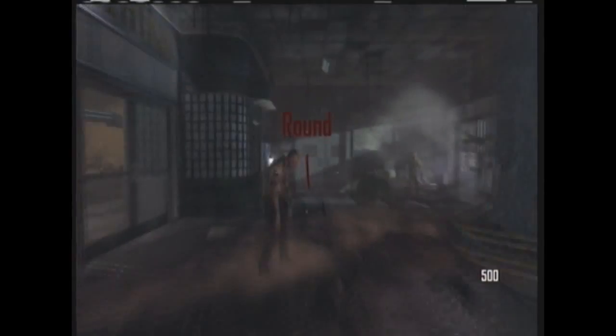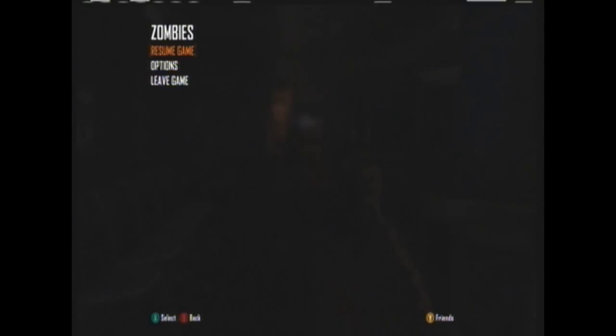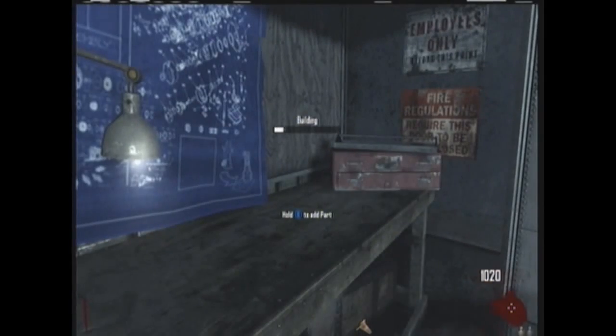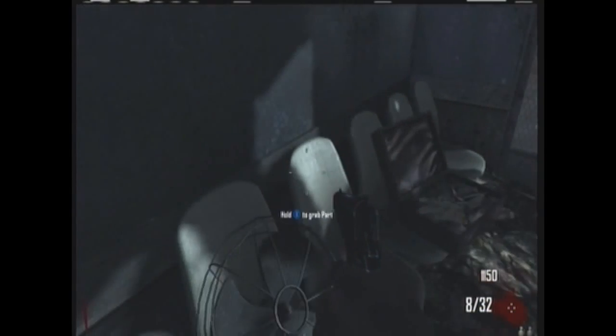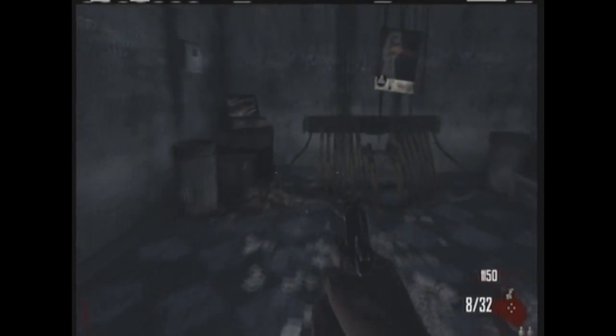Hey guys, it's 88 owns NASCAR, and this video is going to show you every location where the parts needed to build the obelisk table are, which is used for the Easter egg. For every part except the meteor, there are two different locations where it can spawn, so this video is going to show you all of them.